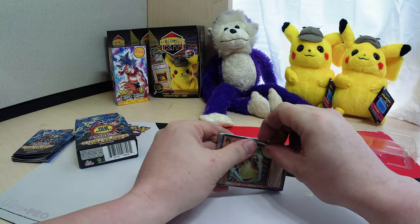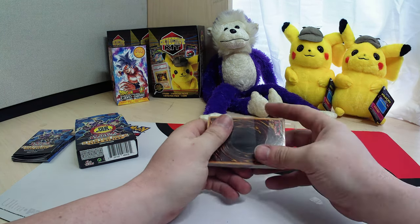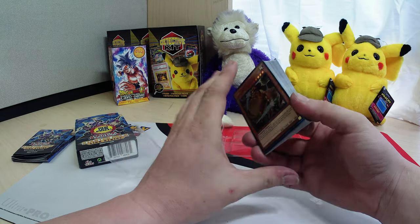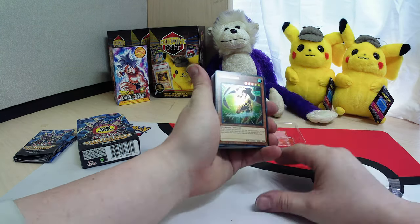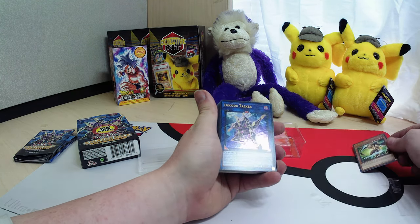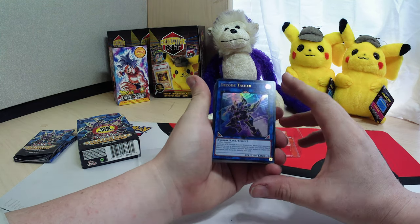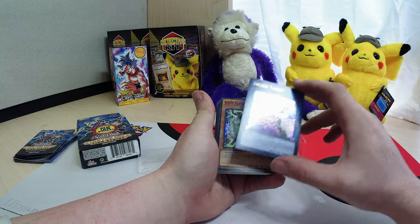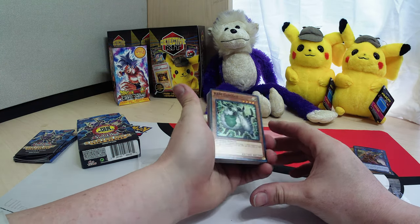Why does nothing ever open for me? Everything always does that. So right off the bat, we got Link Slayer. Beautiful foil. See if you guys can catch that there. Decode Talker, again, beautiful foil. Loving the artwork on these ones. Ram Clowder. Nice foil again.